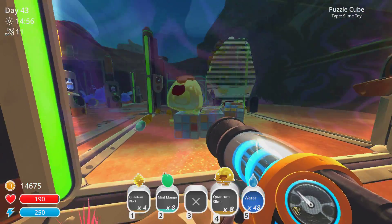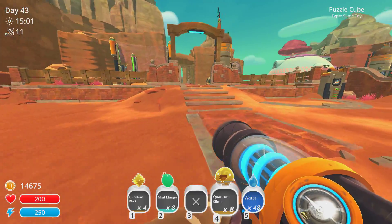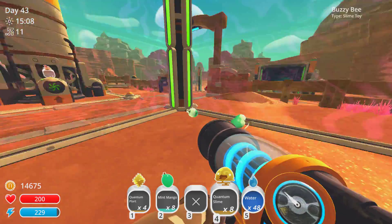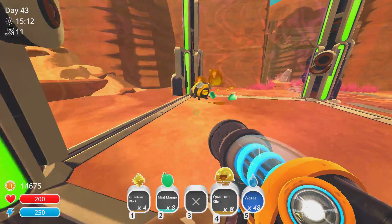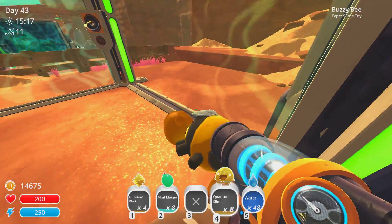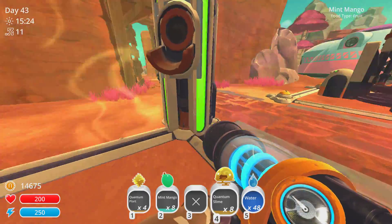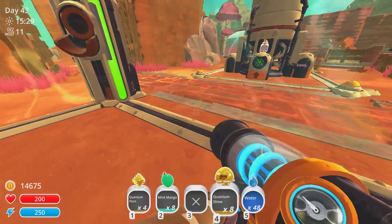Then we have my honey quantum slimes, and these are some of my favorite slimes. I actually have two honey slimes up here. The only reason I have them is because they are just so cute — I just wanted them. They're so happy too. They eat these mint pears, and of course they're getting too much food. There are just two honey slimes, but I'm keeping those because those are my favorites.